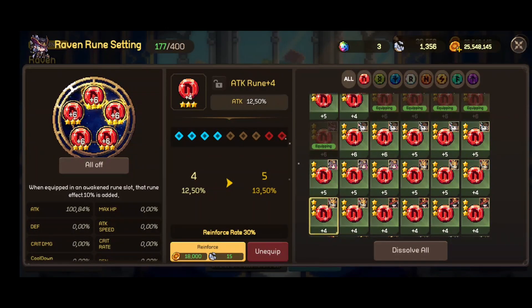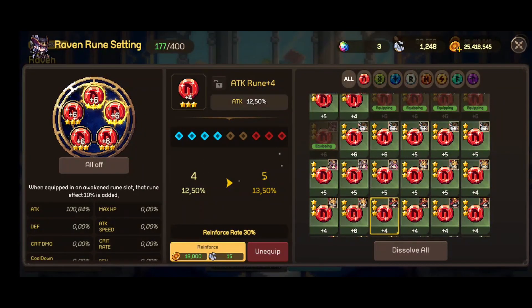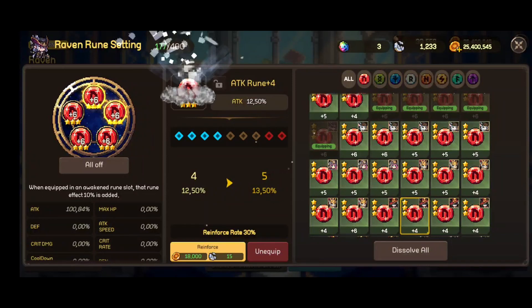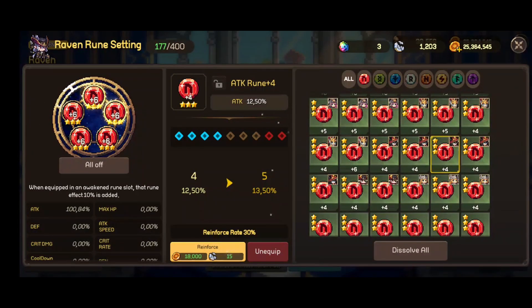Let's try this one — not lucky. Let's try this one once — come on, 30% — not that bad, it's one in three. Plus 5 — come on plus 6 — come on plus 6 — keep going — plus 7! No, we were so near with all empty slots. This was a really good rune to try. Let's keep going with this one — 30% but no good. No good again.